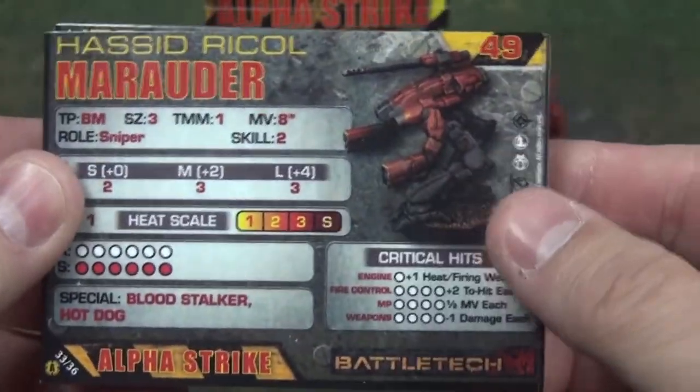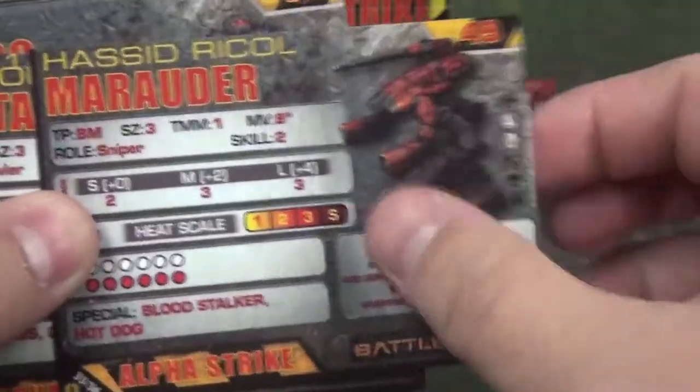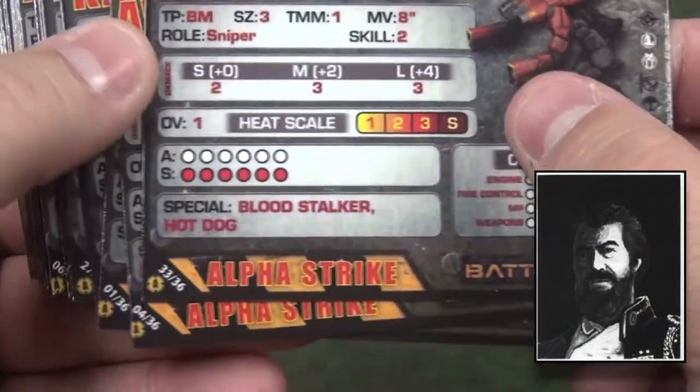The cards have the same level of gloss finish that the mercenary cards do, but feature a whole host of different mechs and different abilities. And there's the Red Duke himself — if you're familiar with Battletech lore, he makes an appearance in this set.